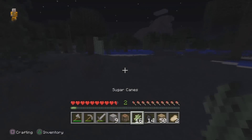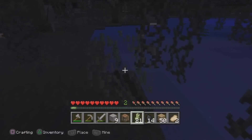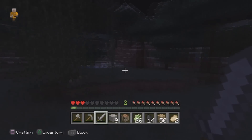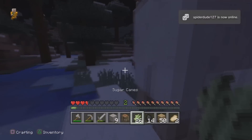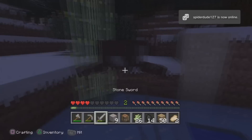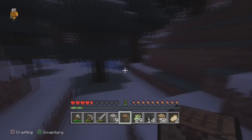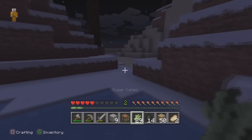Let's go kill those pigs. Okay, stay away from the skeleton because he'll kill us. Let's kill this cow. I don't know why it's lagging. Let's get out of here — we don't have any armor. We do have nine iron though, so we need to cook it so we can get real iron.